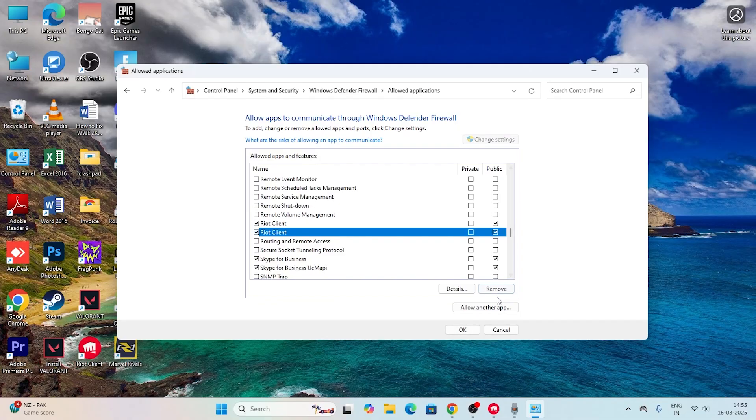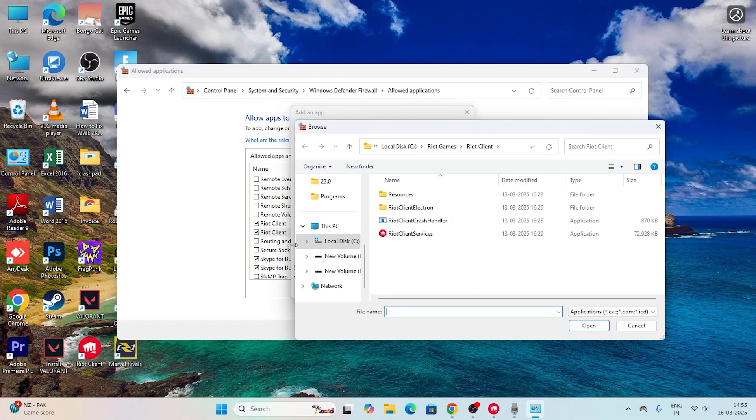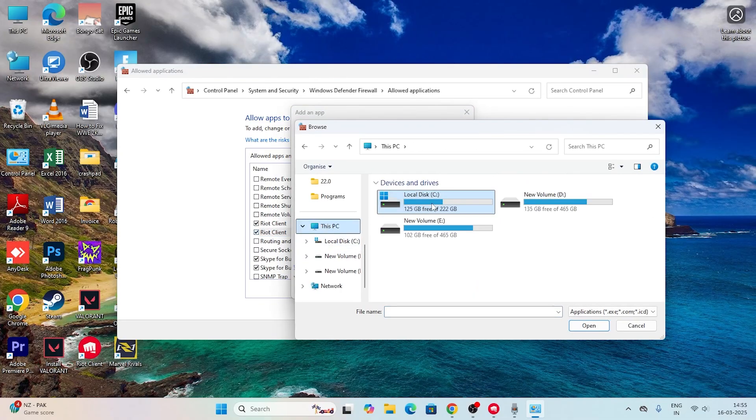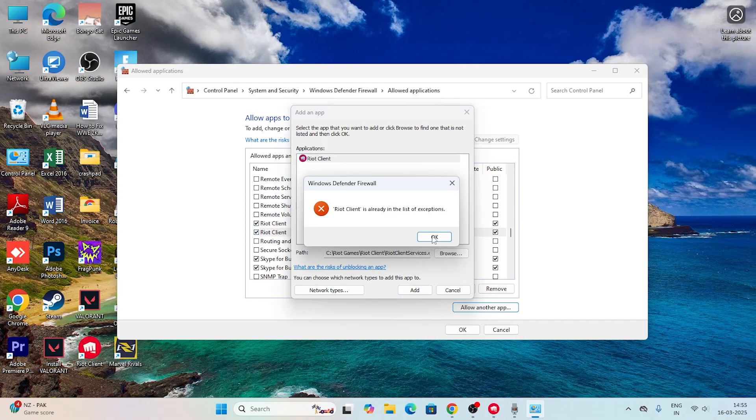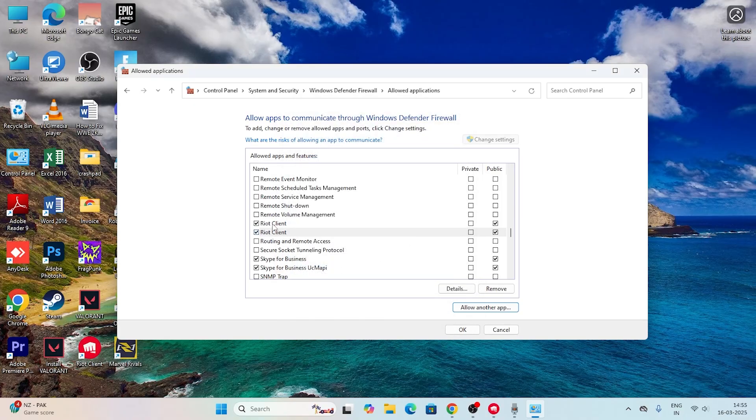If you don't find Riot Client Services in the list, click Change Settings, then Allow Another App, and click Browse. Navigate to the C drive, go to Riot Games, then Riot Client, and select Riot Client Services. Add it. Once added, make sure both the Private and Public checkboxes are checked.